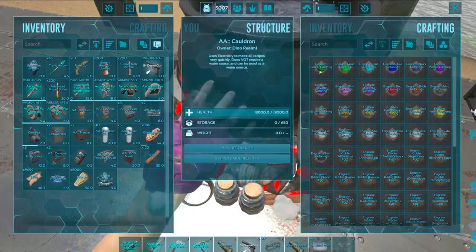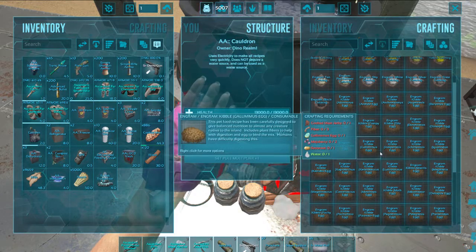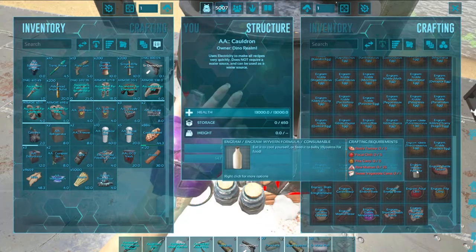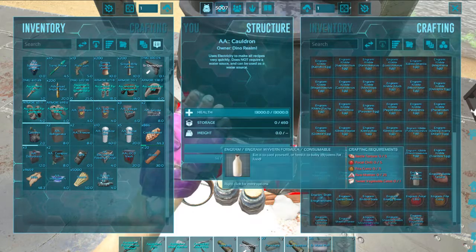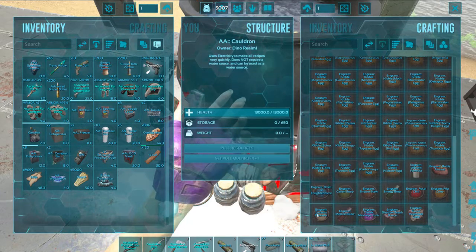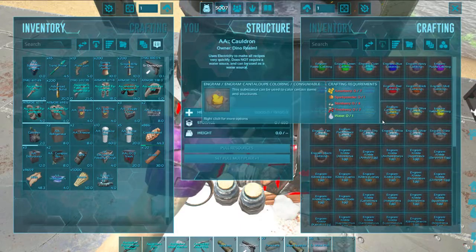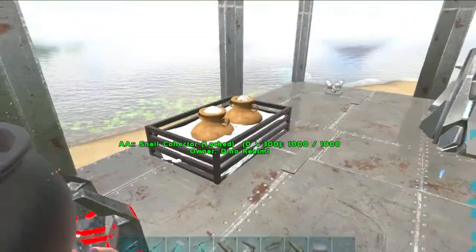It has all your colors, all your kibble, everything you need. Cooked meat, fiber — you don't have any second guessing like in a regular industrial cooker. Look at this: Wervin formula, battle tartare, focal chili, free of curry, raw mutton, and sweet vegetable cakes — everything's right in here. Battle tartare is prime meat, blue flowers, long grass, citronall, stimulant — things you have on hand. Isn't that insane? It's just fantastic!